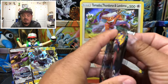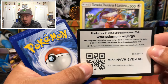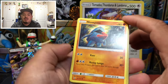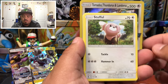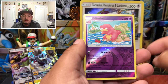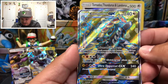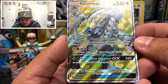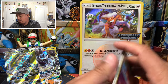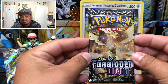Onto Guardians Rising, with Lele and Rockruff on the front. Oh, a white code card — finally! Let me know in the comment section what you guys pull out of it. We have a Nosepass, Wishiwashi, Slowpoke, Stufful, Salandit, Machoke, Gligar, Komala, Slowbro — and a Kommo-o! Oh oh oh — GX full art card! Awesome pull right there — Kommo-o GX, number 141 out of 145. Awesome pull! One white code card, one full art — it's alright.